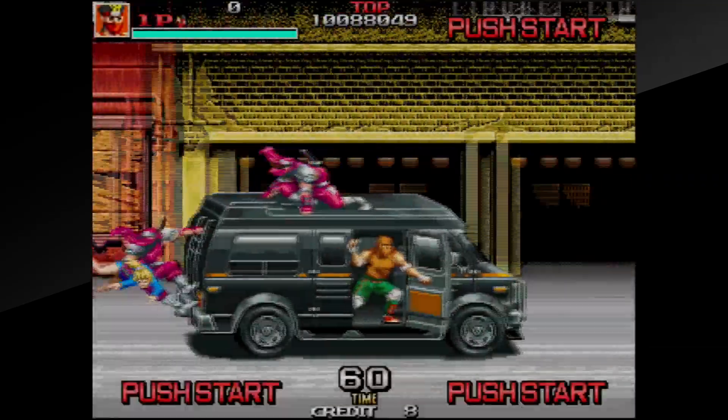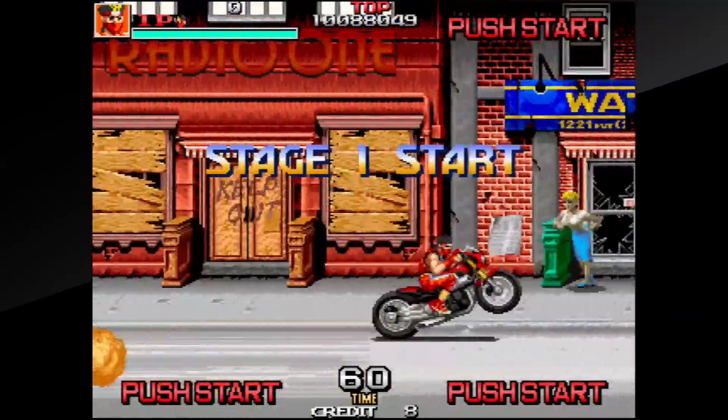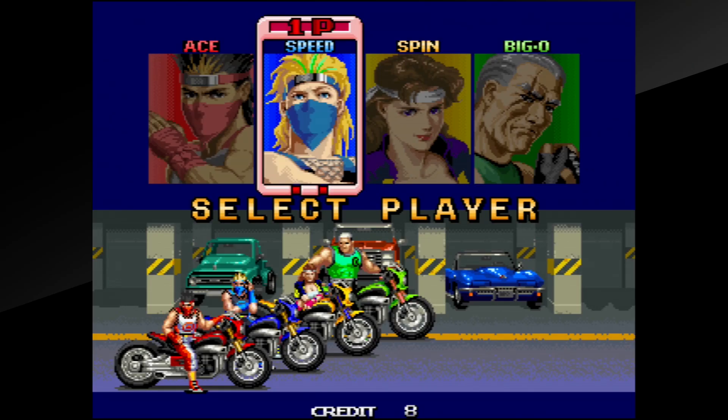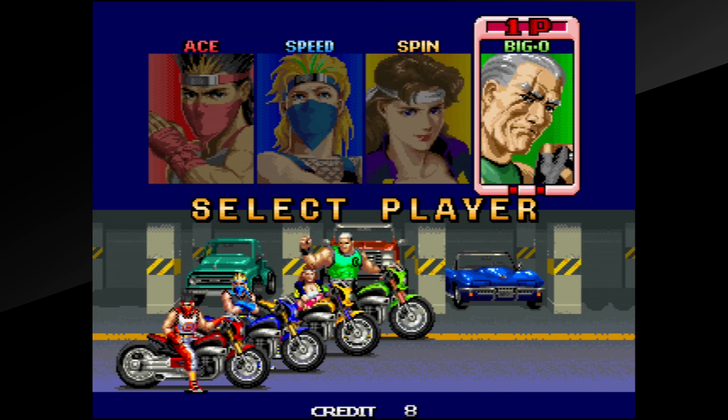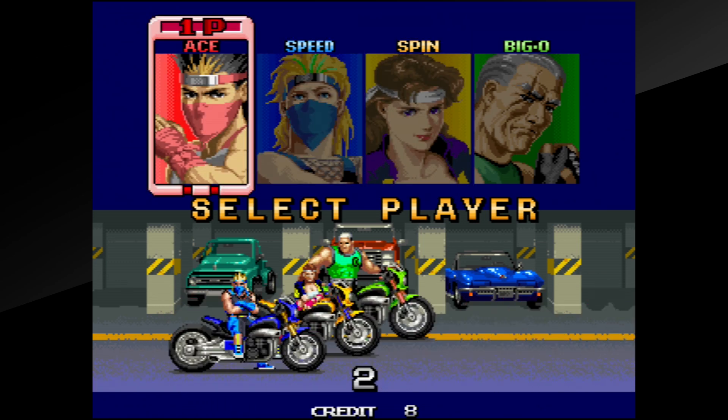A young woman is kidnapped by a group of ninjas, and it's up to you and a squad of martial artists to rescue her while busting through the city. Playing as either Ace, Speed, Spin, or Biggo, you'll fight through six stages of mayhem as you battle through the ninja ops and get your friend back. The objective is pretty clear-cut, but you've got a brawl ahead of you, so get ready to knuckle up.